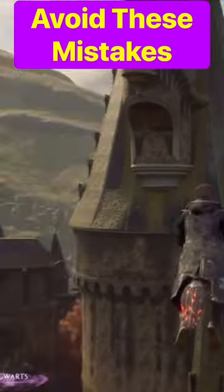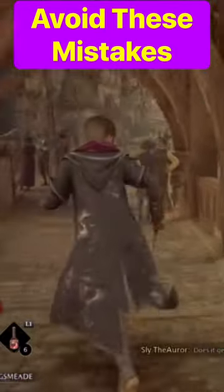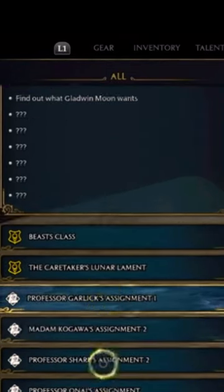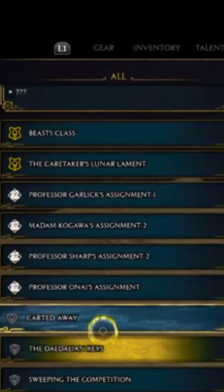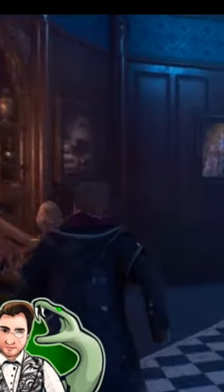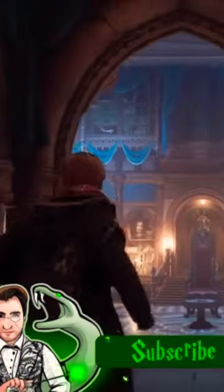There are a few mistakes I wish I had known before I started playing that would have made my life a lot easier. The first tip is to try to proceed to the main quest first before starting a lot of side quests until you unlock the Room of Requirement. This should happen within your first 10 hours of gameplay after you receive a letter from Professor Weasley asking you to urgently head over to the Astronomy Tower to meet her.